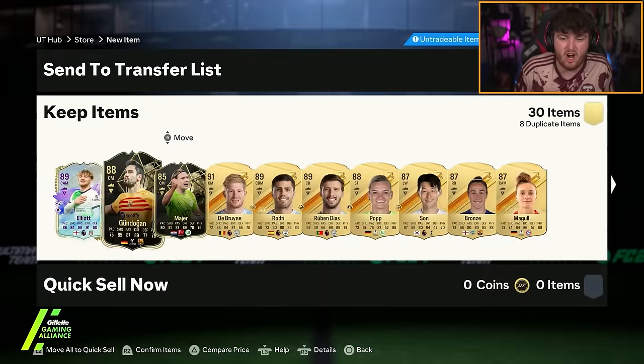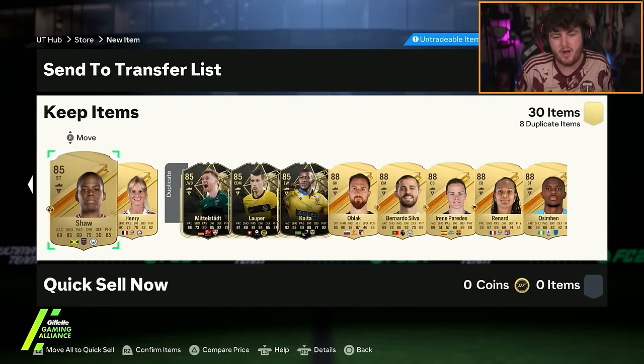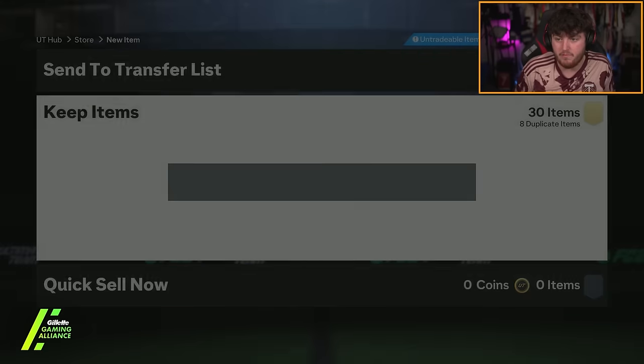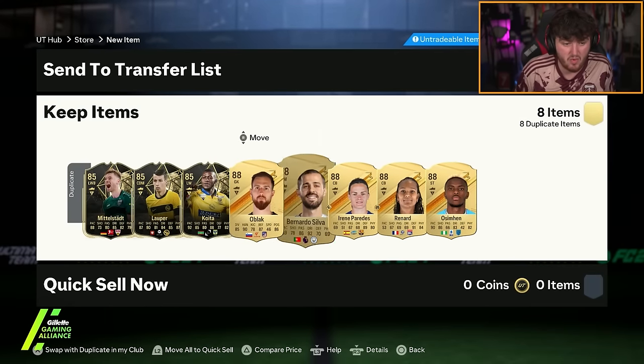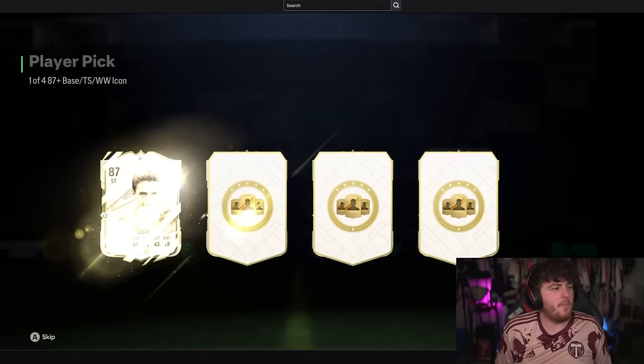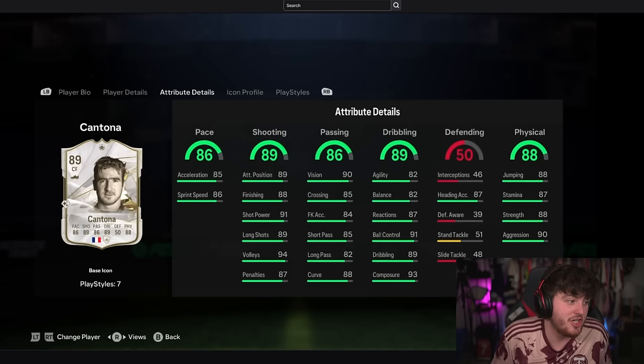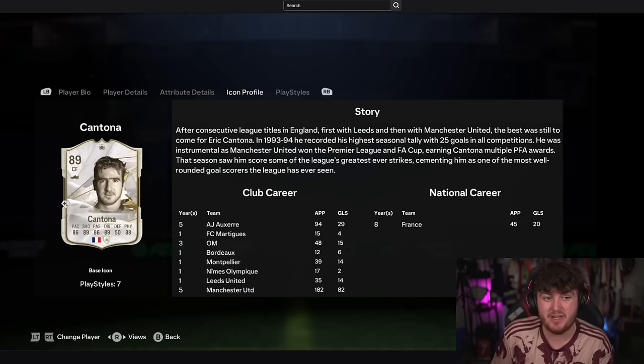It's a card that probably won't get used much but I might throw it into a random team at some point. There's a bunch of fodder — a lot of fodder actually. Ethan's icon player pick now — Eric Cantona! That is nice. Shame it's not the Thunderstruck Cantona, it has to be the base, but it's still a decent card nonetheless.